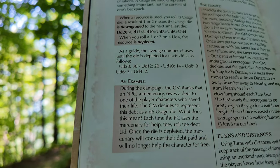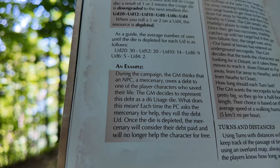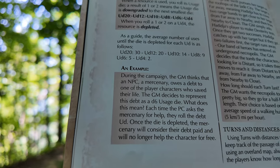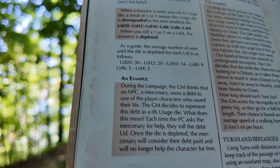I love this as a basic mechanic — really, this could be used in any game. The book has a great example: during the campaign, the GM thinks that an NPC mercenary owes a debt to one of the player characters who saved their life. The GM decides to represent this debt as a D6 usage die. Each time the PC asks the mercenary for help, they roll the debt UD. Once the die is depleted, the mercenary considers their debt paid and will no longer help the character for free. The usage die has near endless possibilities — from tracking influence to abstracting distances, it can even be used as a sort of timer for tense situations. I'm sure your mind is already racing with the ideas this might add to your campaign.